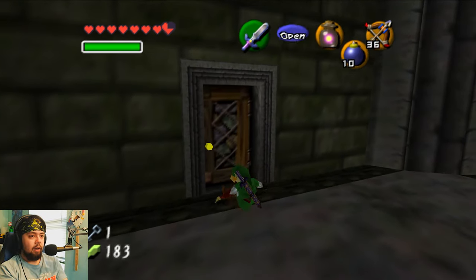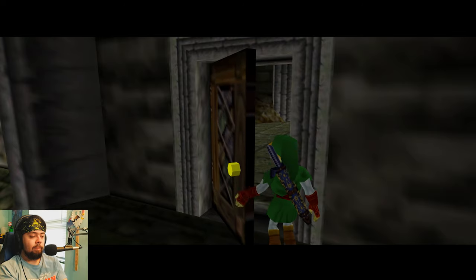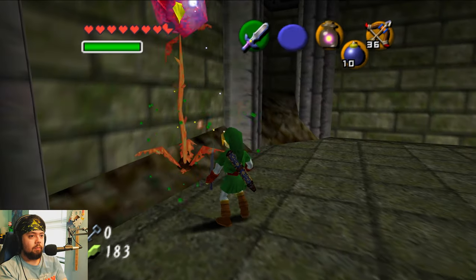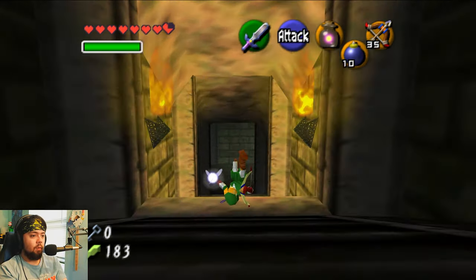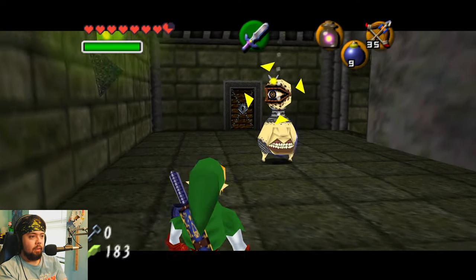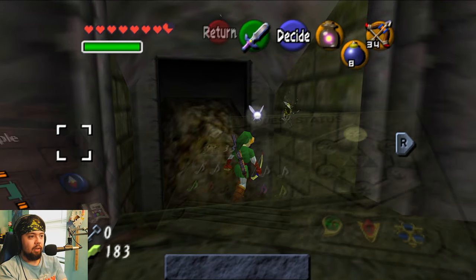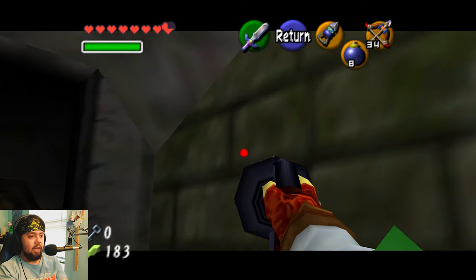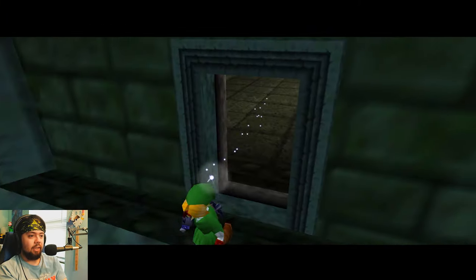Open sesame - boss door. Going through here should get... I think this leads to the boss key. How are we looking on the Skulltulas - did we get all of them yet? I don't have it marked off yet. Oh hello - wrecked. Another kill. This is our last one, I think this is like number four or five. Is there like five Skulltulas in every dungeon? Oh yeah, we got the Skulltula mark - nice, so we're done. Done in here - we have the Skulltulas and we have the map and compass. All right, so we just have to get the boss and then we're done for 100%.